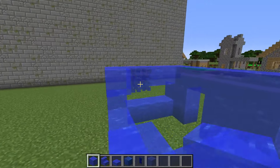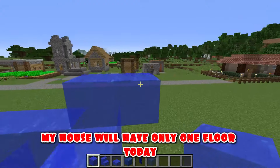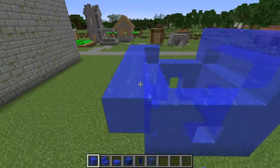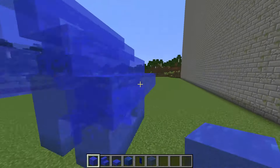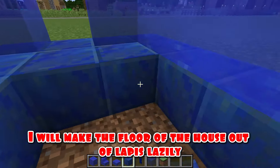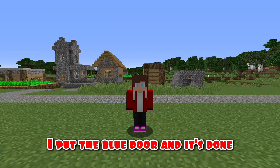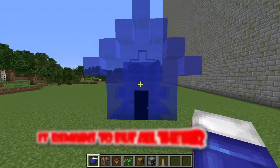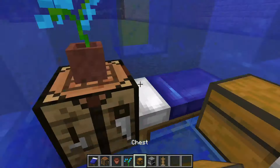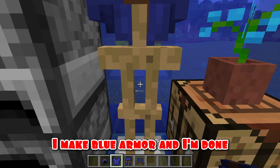My house will have only one floor today, so I'm building a roof. Inside I will make the floor of the house out of lapis lazuli blocks, and I put blue glass in the windows. I put the blue door and it's done. It remains to put all the furniture inside. With the help of leather armor and lapis lazuli I make blue armor.